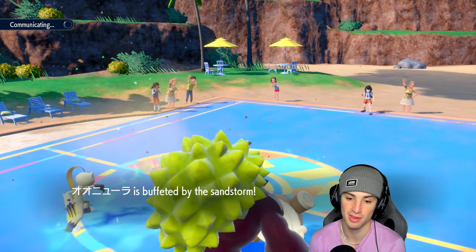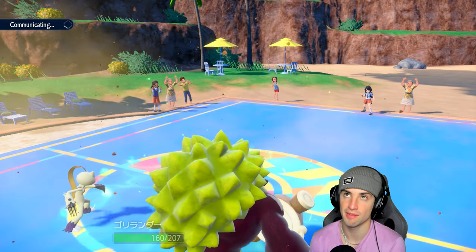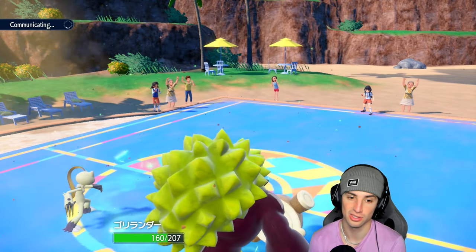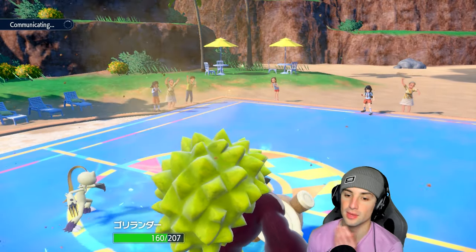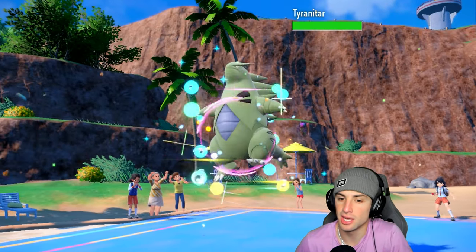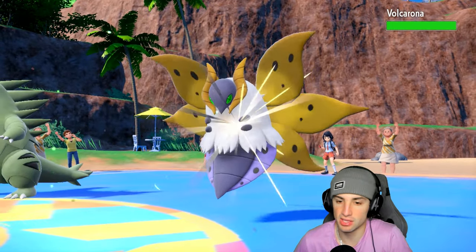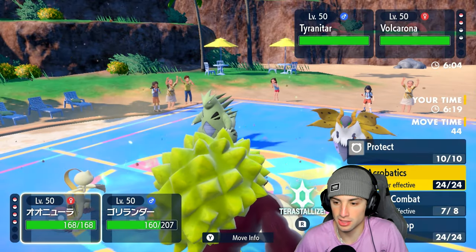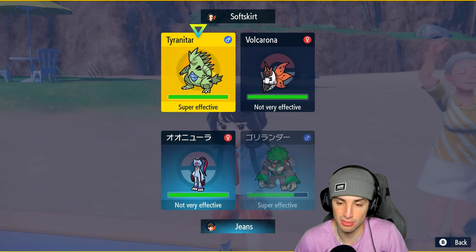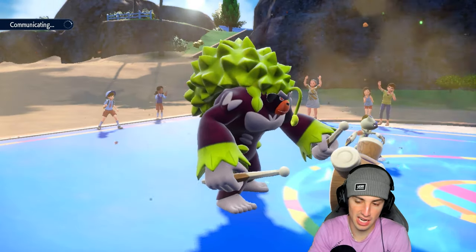I was scared of Minior this whole time but they never got a chance to show what it does — they went for a double Endure, which fails. They do have Tailwind set up, which I have to watch out for because if they have a faster Pokémon, Sneasler won't out-speed. But Sneasler can still out-speed most Pokémon under Tailwind. Tyranitar and Volcarona come out — I'd rather get rid of Volcarona with Acrobatics, then U-turn out into my own Tyranitar and save Rillaboom for later.